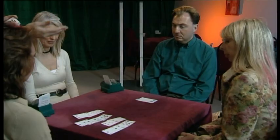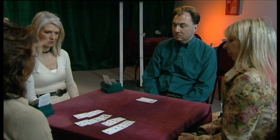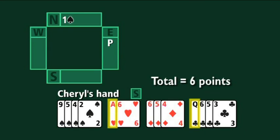If there was no chance of having twenty-five points for game, then Cheryl would just leave it. However, when Guy opens one spade, although he may have as few as twelve points, he may have as many as nineteen. Nineteen plus six makes twenty-five. So because game is still in the picture, Cheryl should reply. This is essentially a rule: if you have six or more points and your partner opens one of a suit, you must respond.